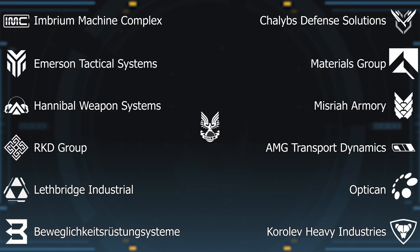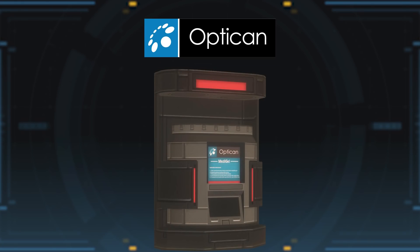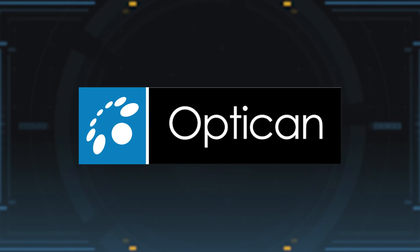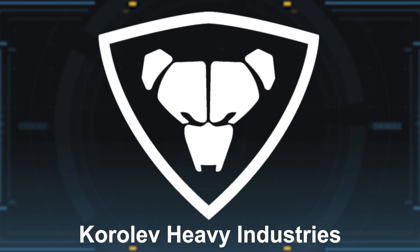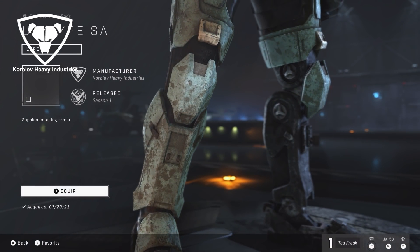We'll touch on many of these companies as we go, but I'll cover a few here. First, OptiCAN typically produces medical supplies such as Halo 3 ODST's health packs and now a pair of medical unit attachments for Spartans — first mentioned in the audio drama I Love Bees. Second, Korolev Heavy Industries actually manufactures the Merillion-class Mjolnir armor designed by RKD Group. Merillion was one of the Halo Online armors, and though its name still exists in lore, we currently have no canon depiction of that armor. In Halo Infinite, Korolev produces the UA-Type SA knee armor for Gen 3.